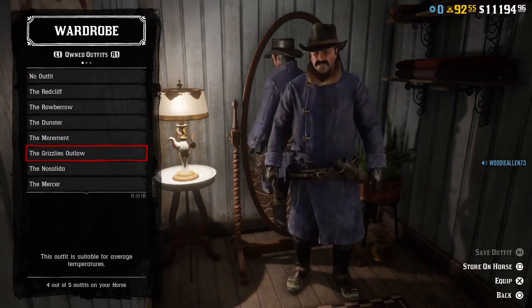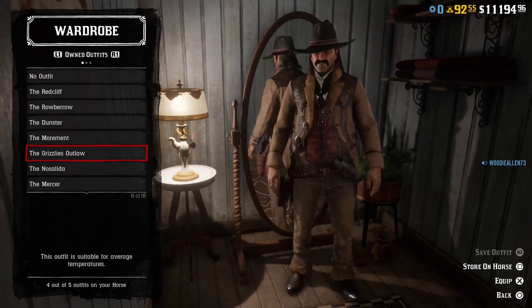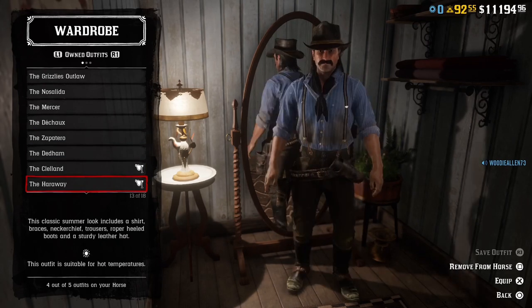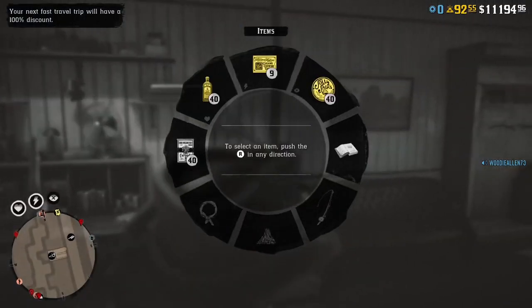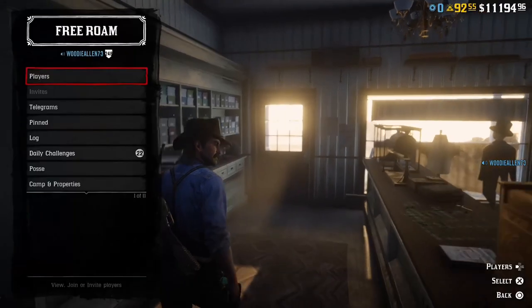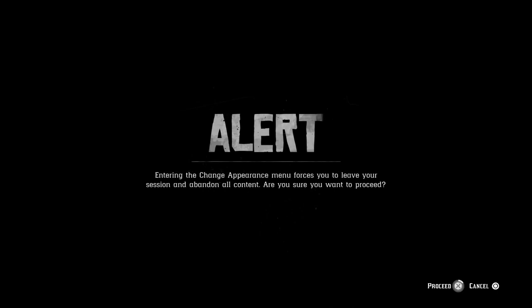That bandana is now stored on our person. Then we're going to go down to the story outfit — as I mentioned, it does not work with the Arthur Winter variant. As you can see, we cannot put the bandana on. So we're going to go to online options and go down to change appearance and open that.